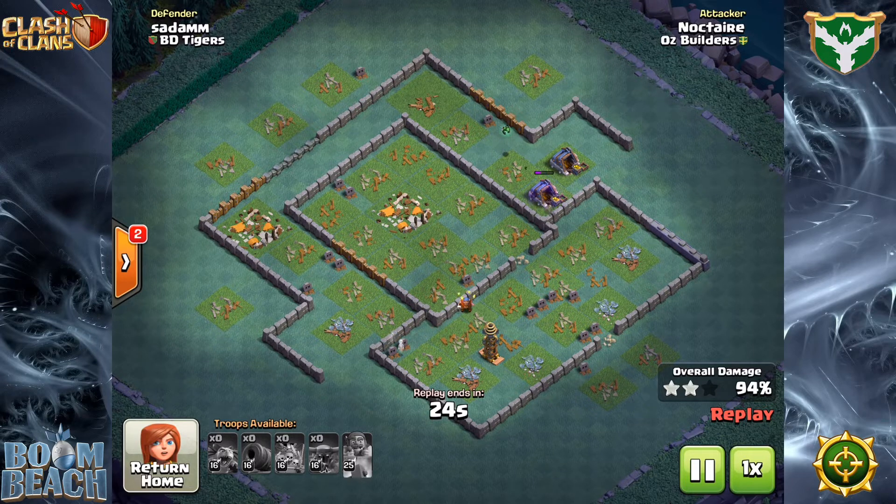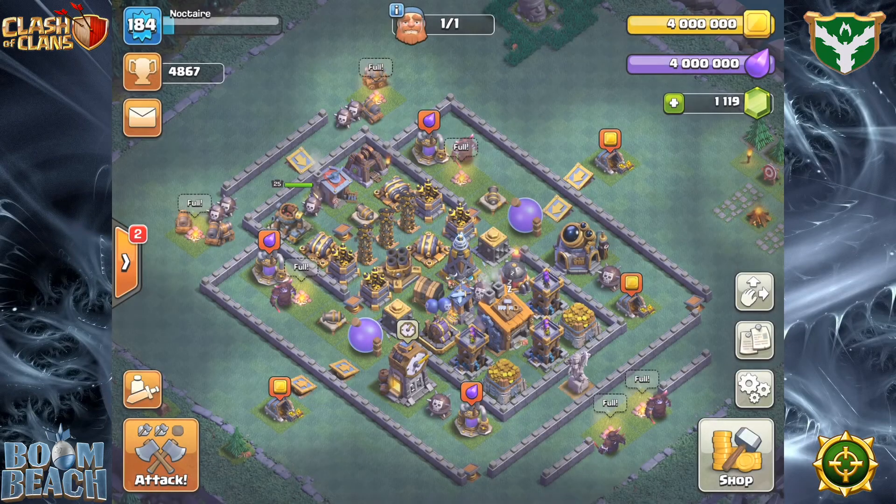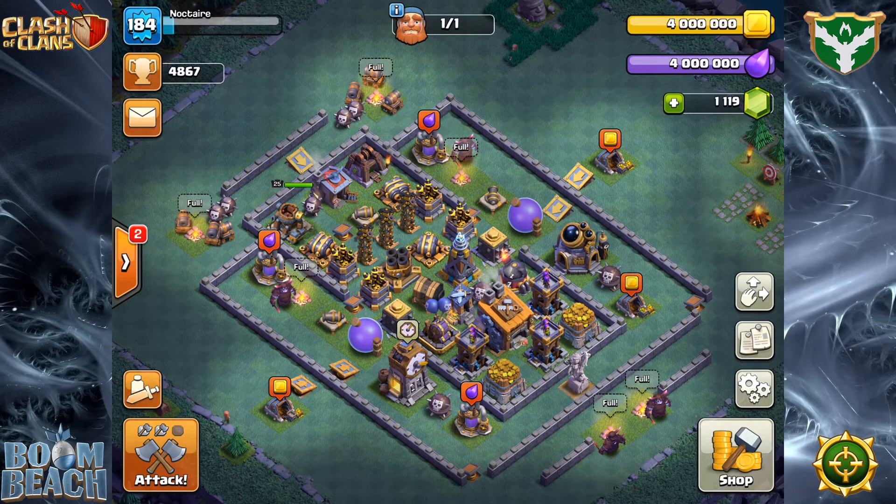These are the kinds of attacks you want to start working toward as you get closer and closer to a max build on your base. The attack strats still work great and they're not going anywhere — whether you're a Barbarian carts guy, a minion drops guy, a Pekka carts gal, whatever — they're all still good. But on some of these tougher bases, you'll find you can get a much higher percentage if you customize your attack specifically to the base design, like you see in this particular one.